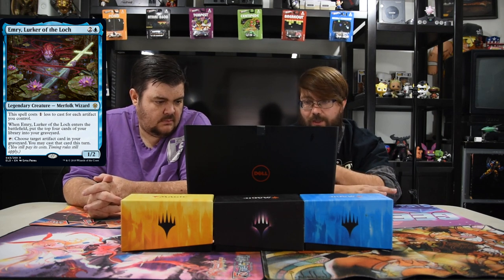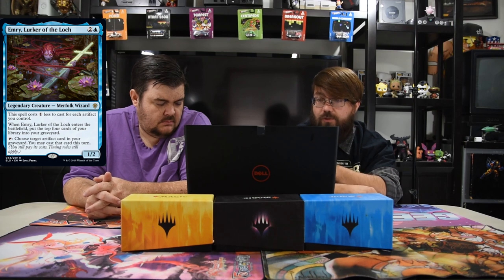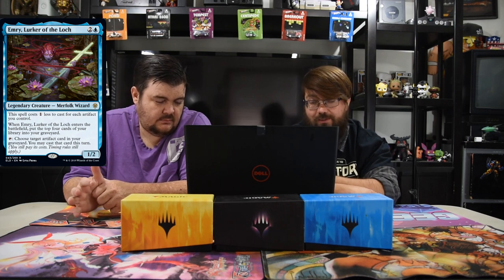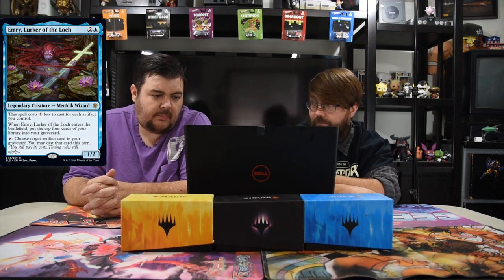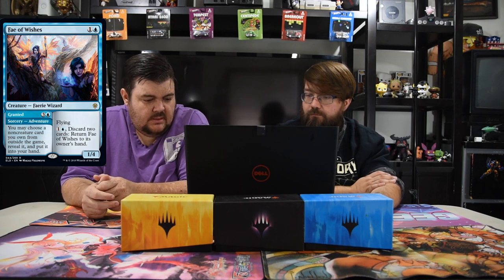Emry, Lurker of the Loch — two and one blue, one-two merfolk wizard legendary. The spell costs one less for each artifact you control, so sometimes it costs just one blue. When she enters the battlefield, put the top four cards of your library into your graveyard, then choose target artifact card in your graveyard — you may cast it this turn. This card is really good and I want to see it in Standard and Modern. She's going to do a lot of things across a lot of formats.